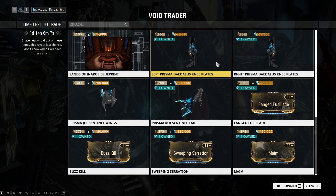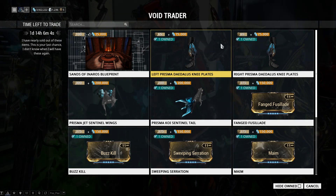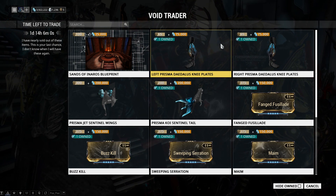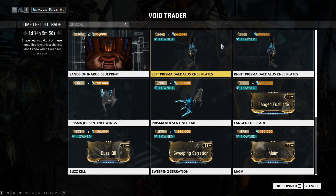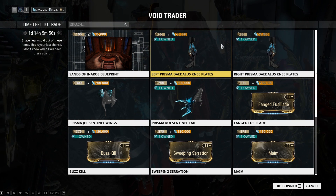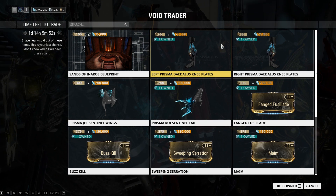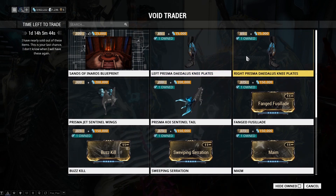Next two down the list are armor plates. These are beautiful armor plates — the prisma version of the Daedalus knee plates — and they're only 65 ducats. If you guys don't have these, definitely get them. They're great cosmetics, they look beautiful on bulkier frames like Rhino and Frost. They have a nice prisma effect as well. At 65 ducats, you can't go wrong.